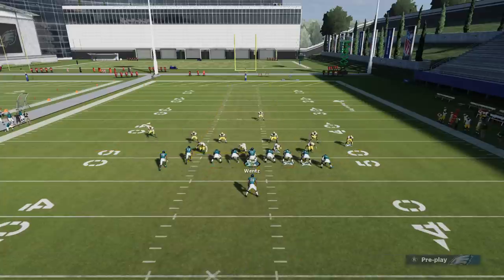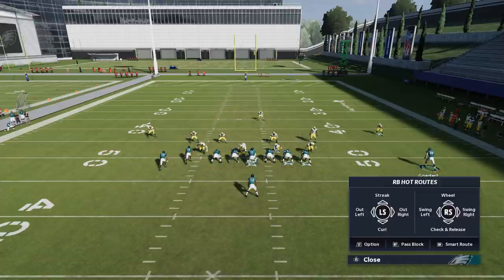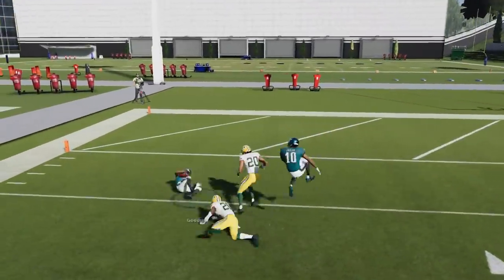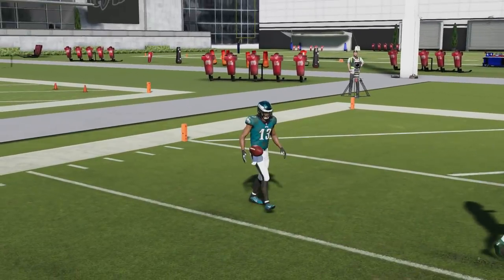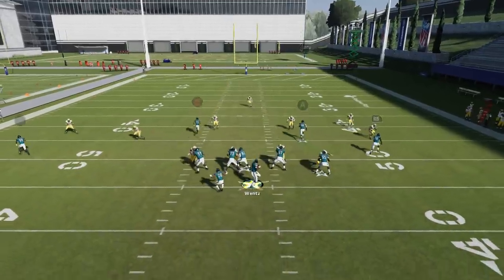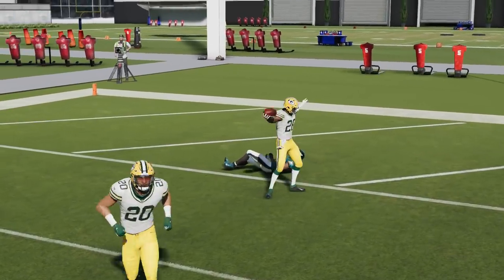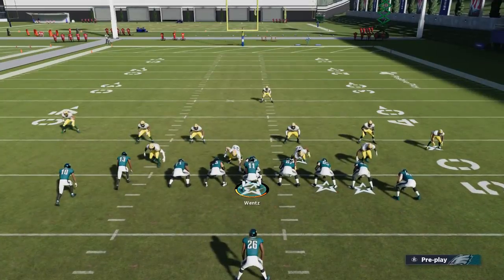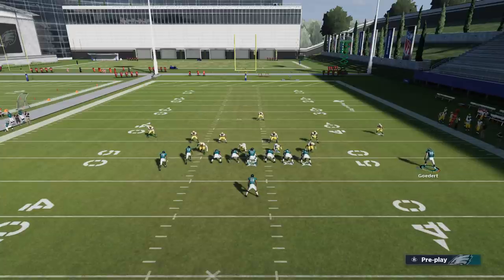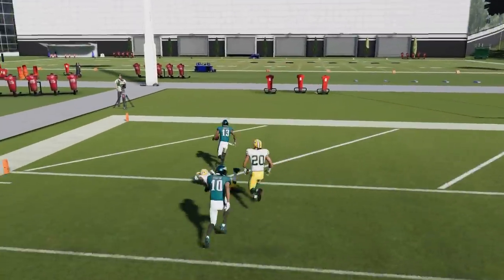Against cover 3, you can have a lot of success with this play as well. You can motion out either the tight end or the X route — it really doesn't matter. I typically pass-block the running back because he doesn't have the same effect against cover 3 as he does cover 2. You can see how we have a really easy alley up the cover 3 seam there, which you can easily get one-play touchdowns from. I really like to motion the tight end because it pulls the safety in that direction coverage-wise a little bit better — just waiting for that cornerback to bite down and you can get easy throws to the streaking B route.